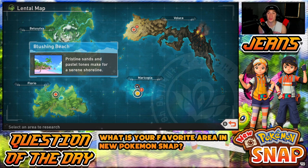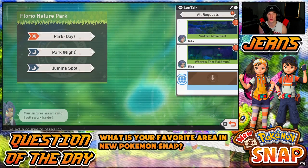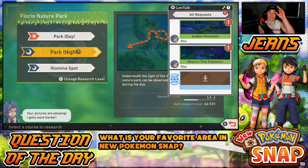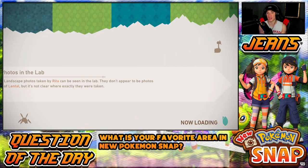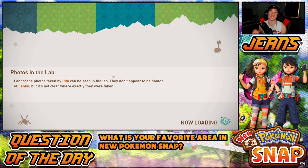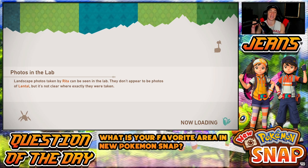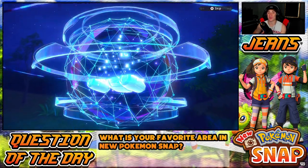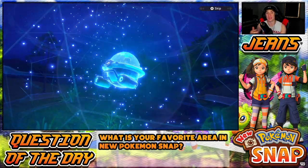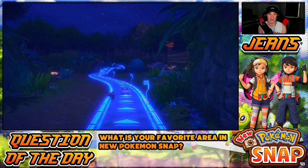We got two new great areas — Blushing Beach is probably going to be more of my favorite so we're saving that for the back end. We're doing Sweltering Sands today, but we'll start in Florio Nature Park at nighttime to get the terrific yawn and hopefully finish a side quest. Question of the day: what is your favorite area in the game? I only unlocked four so far — let me know in the comments, especially if you've beaten the game already.